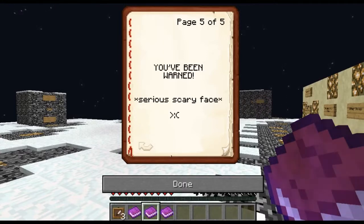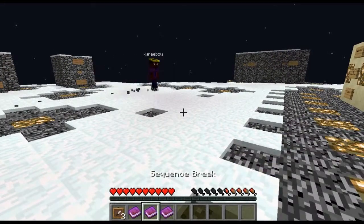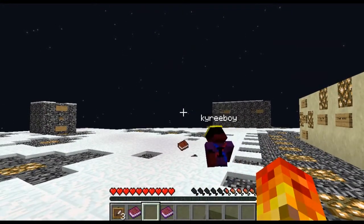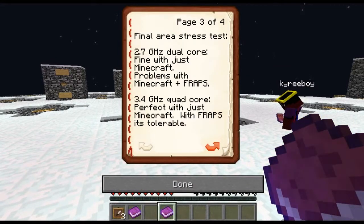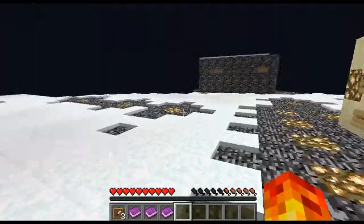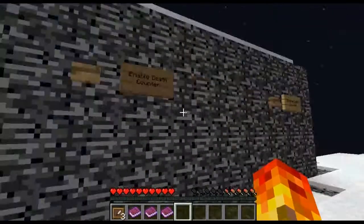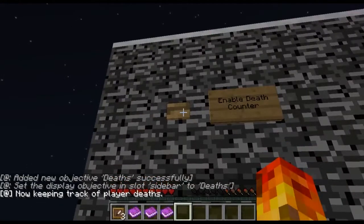Serious scary face. A seriously scary face? I want to see it. I want to see the face. How scary did it look to you? I peed myself. Oh my gosh. Give me a shock right there. So which path should we take? I'm guessing that these are the passwords. Hey, what's that over there? Death counter. Yeah, what's it say? Death counter. Well, we're enabling that. We're definitely enabling that. Now keep a check of player death.